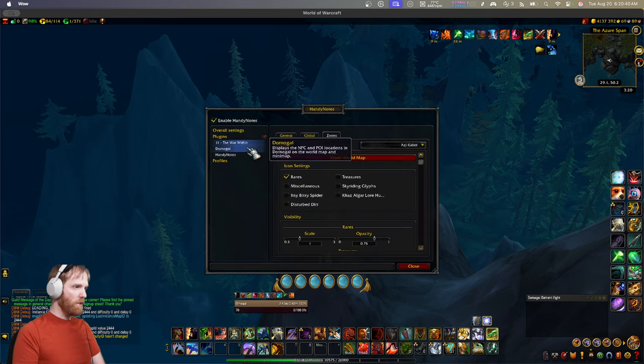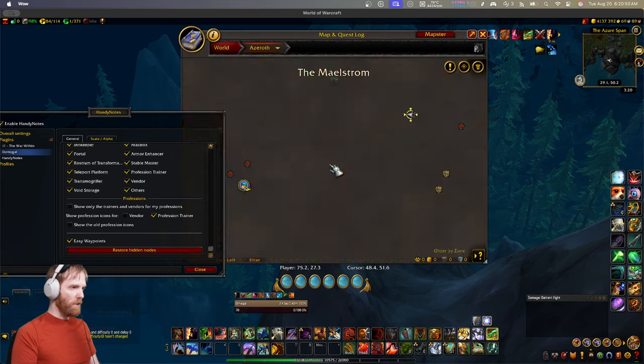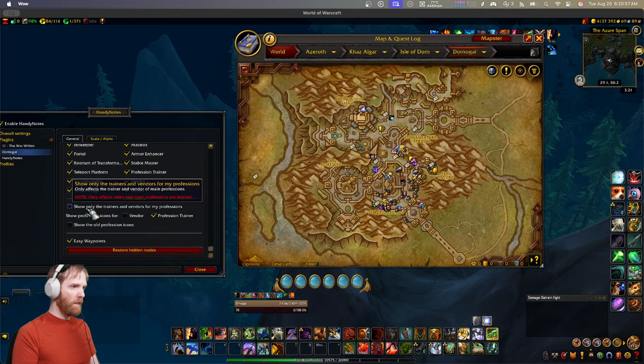The first thing I suggest is to only show trainers and vendors for your own profession. I'll put the map here side by side. Right off the bat, half the icons are gone. But it's still a bit cluttered. So another thing I suggest: if you really don't care about the vendors, turn that off right off the bat and that cleans up quite a bit.